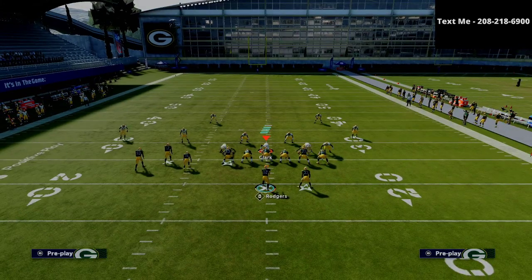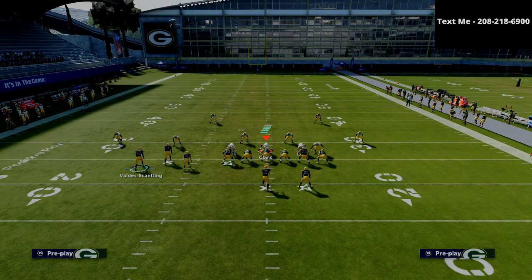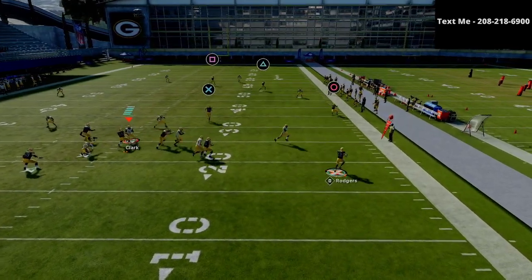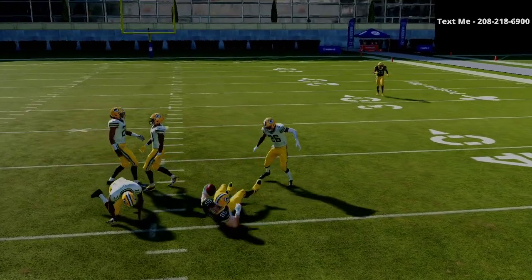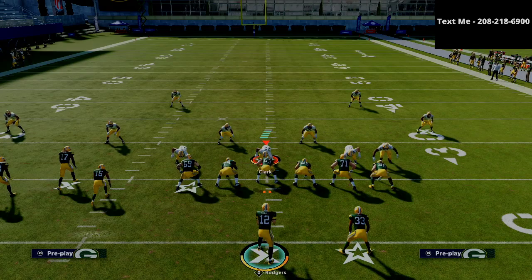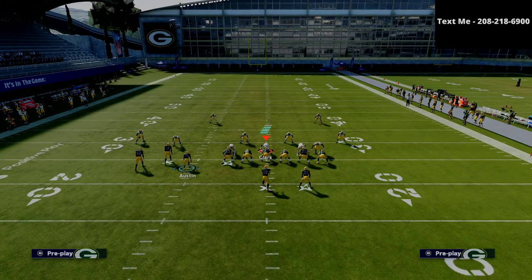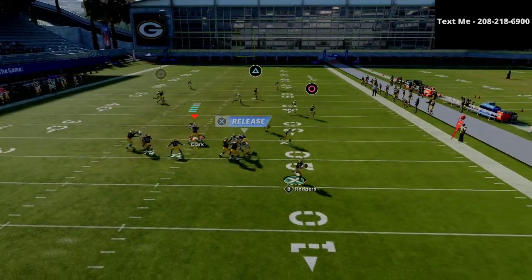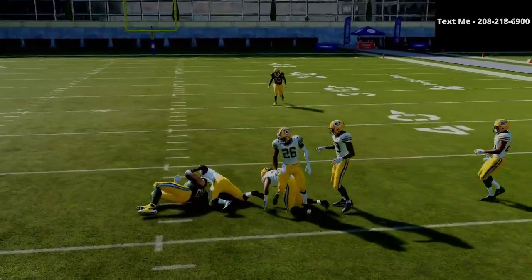What if they run Tampa 2? You're just going to make your reads. As you roll out, you can release your delay fade, and it's one of the best reads in the game because the flooding concepts of the drag, the crosser, and the post are going to pull all the zones out of the field of play — they won't be able to make good adjustments. Against man coverage, the man coverage will completely glitch out and you're able to hit the tight end as well.